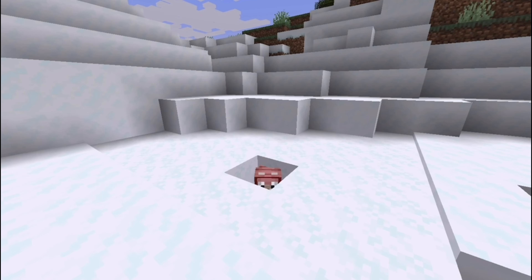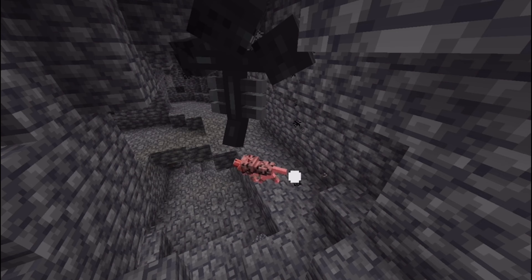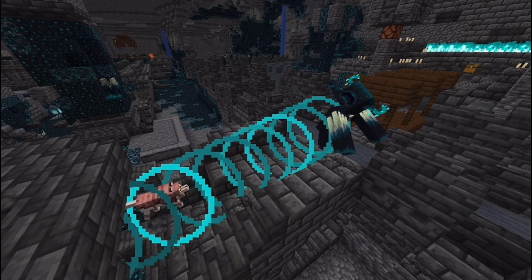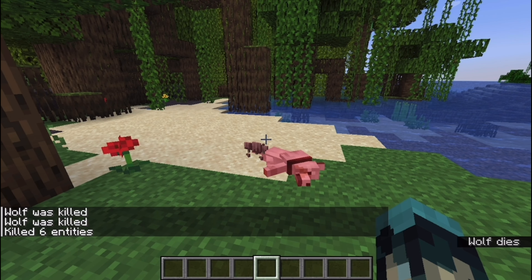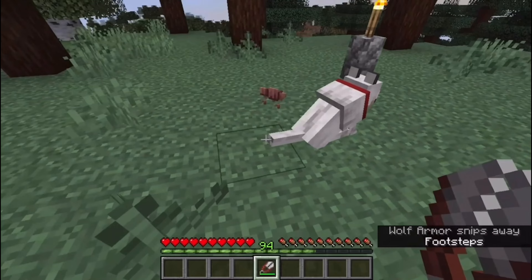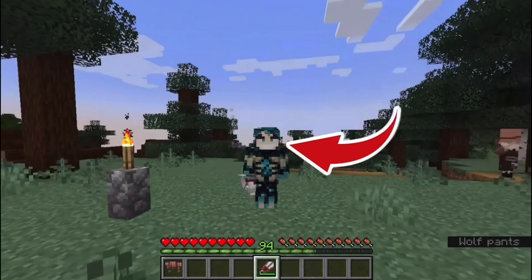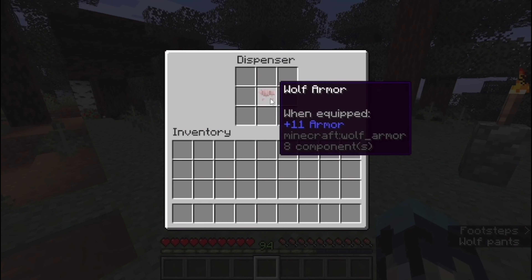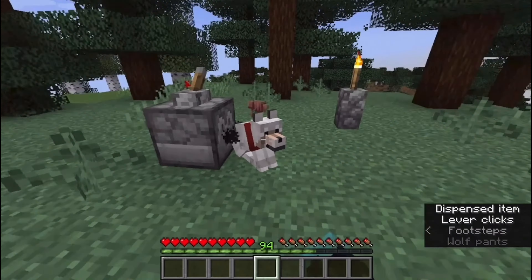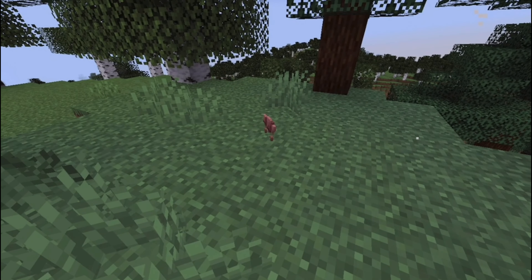Those exceptions include drowning, freezing, suffocating, magic, thorns, the wither effect, guardian beams, warden sonic boom, entity cramming, being outside the world border, the void, and the slash kill command. To remove wolf armor from a wolf, simply use shears. Equipping and unequipping wolf armor can only be done by the owner of that wolf — the player who tamed it with bones. Other players or even dispensers cannot perform this action. If a wolf dies while equipped with wolf armor, the wolf armor is dropped.